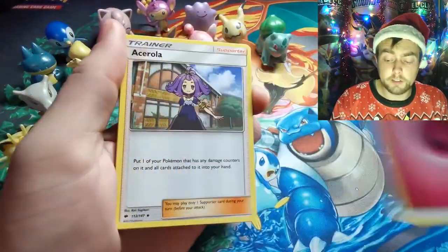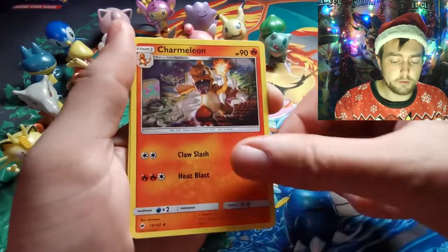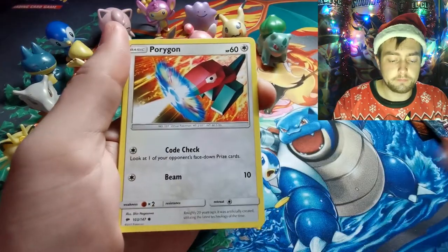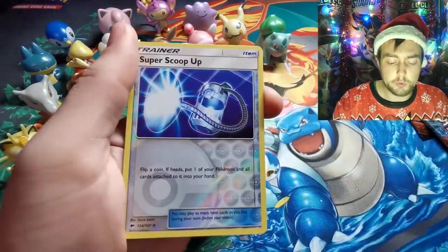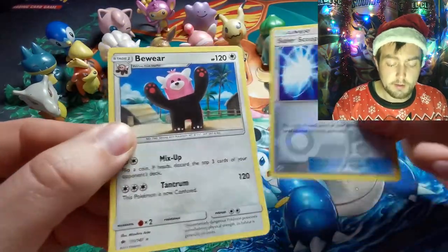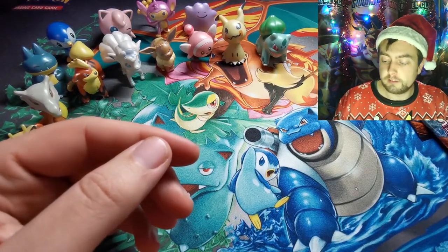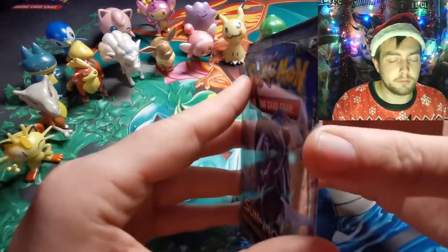Rest in peace Fairy Energy. Acerola, Wobbuffet, Charmeleon, Morelull, Charmander, Porygon with that very awesome artwork, Mareanie, Hoothoot, Super Scoop Up as the Reverse, and Bewear as the Rare. Still no holographic. Two packs down, two to go on Burning Shadows.